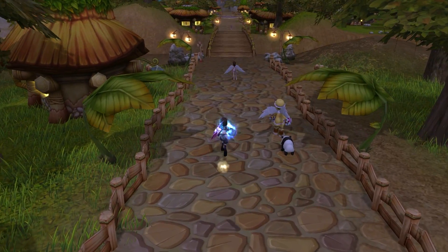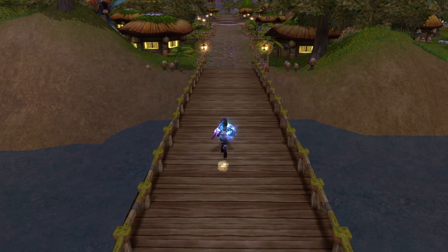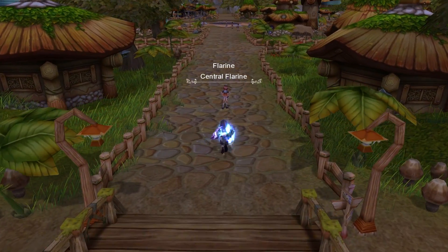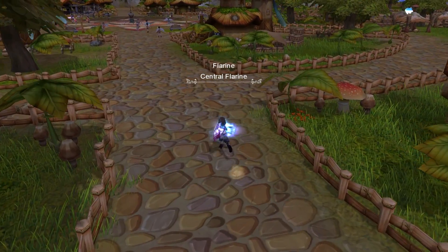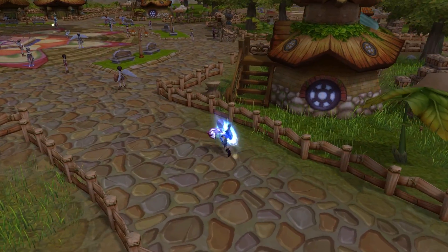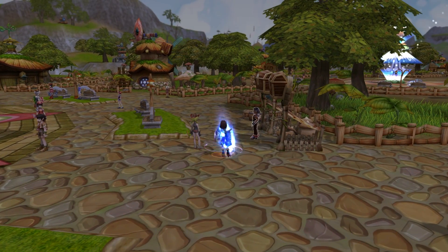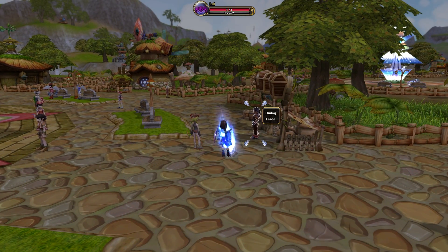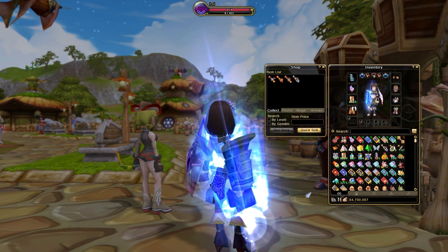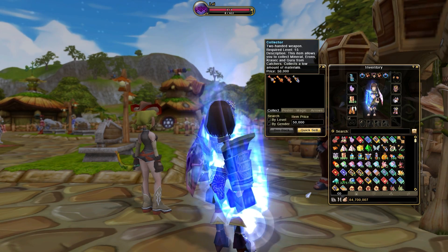Obtaining a rare visit from a Catcher is only half the battle to obtain the power source each Catcher holds inside. In order to obtain the minerals from a Catcher, players must be equipped with a special device known as a Collector Weapon. These technological devices extract power from Catchers, turning that power into the physical manifestation of minerals. Players may purchase a Collector from the General Store of each major city, though there are several options when choosing the right Collector.